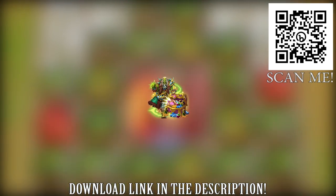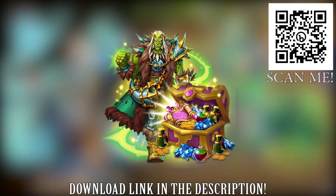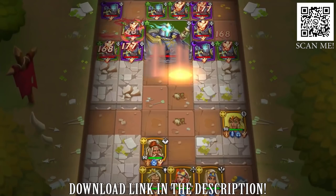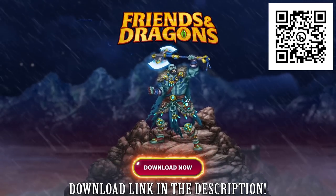The starting pack includes a rare mythic summoning scroll for a guaranteed 4-star hero, a premium summoning scroll, 600 gems, talent tokens, gold and XP to level up your heroes and town. Big thanks to Friends and Dragons for sponsoring this video.